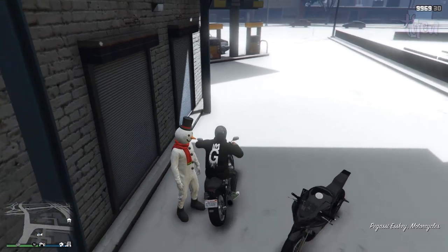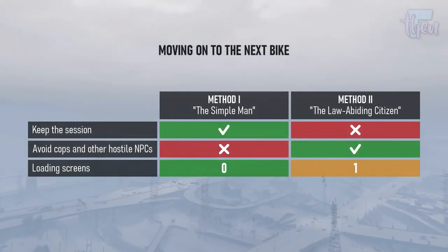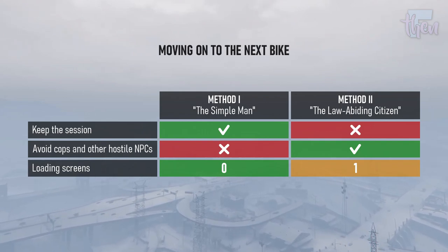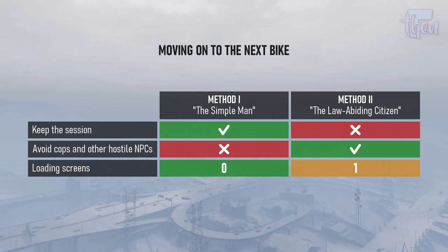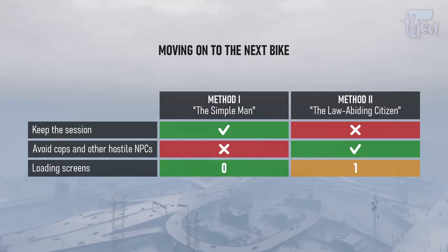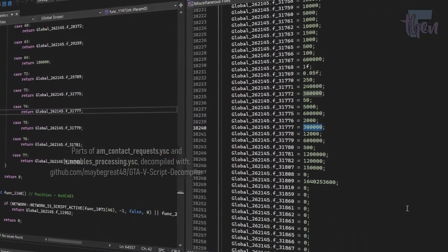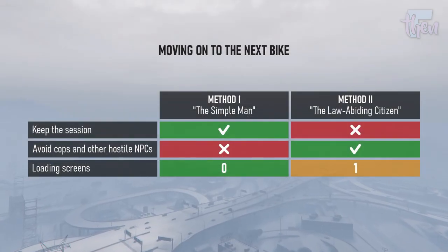Deactivating your motorcycle by leaving the lobby — regardless of whether you return to the same lobby or not — might be more convenient because you no longer risk an annoying wanted level or NPC attack after destroying the bike. On the other hand, you have to go through a loading screen with clouds, which is boring and does not bypass the five-minute cooldown.